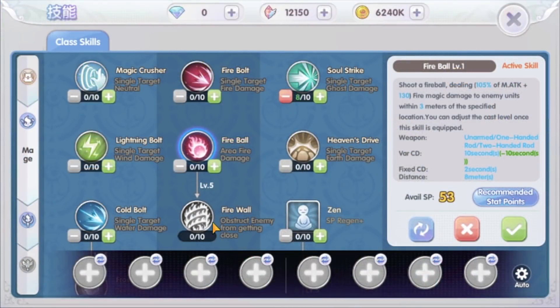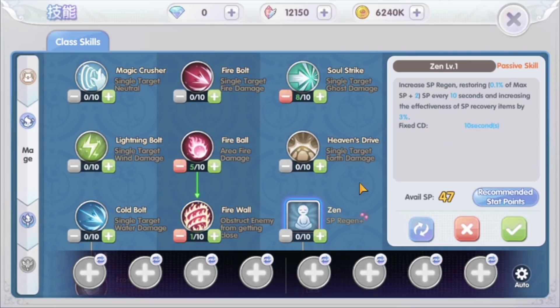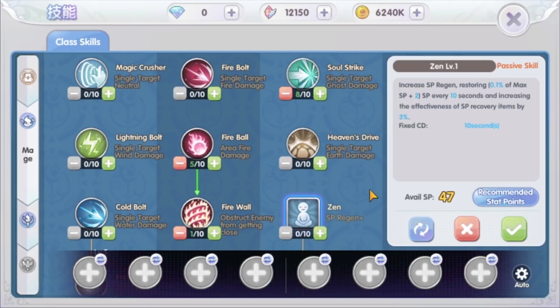Next, the Firewall skill. This skill builds a fire barrier around you. Monsters that get near it will be knocked back, so they can't reach you. With this skill, you can even hit monsters that have a higher level than you. Next, the Zen passive skill — this skill increases your SP regen. However, most of the time, even at max level, the SP regen cannot keep up with the SP consumption from using skills. I will still use Blue Potions when leaving it AFK for EXP farming, so for restoring SP it is better to just use Blue Potions.